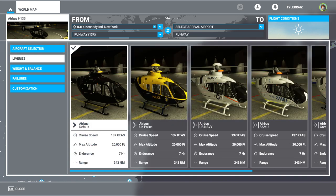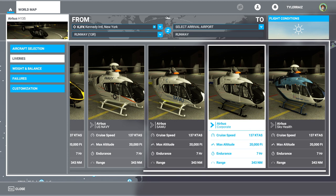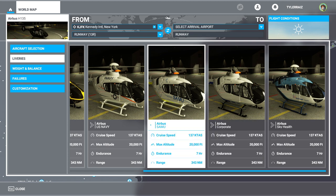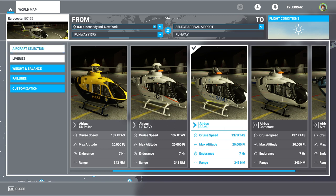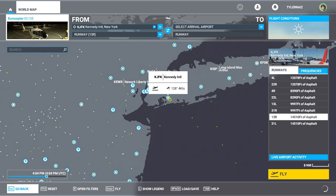I have not tried it out yet. We have some liveries — I understand there are a lot of liveries right now. I'll go with Samu, and we're going to fly at New York City. The CG is going to be out of limits, but we'll keep everything as is. I want a good time of day and a runway — they don't have helipads, I suppose.